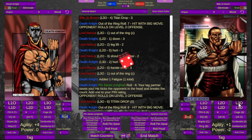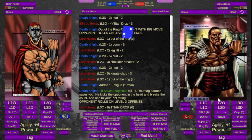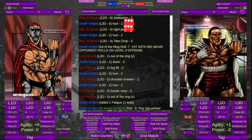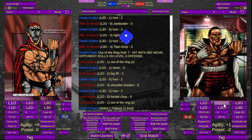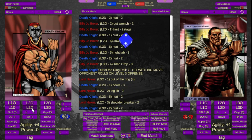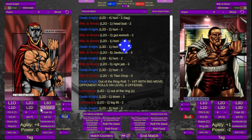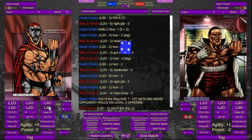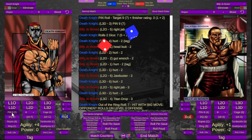Billy Joe Boxer continues and hits him with a Titan Drop — that hurts Death Knight. He's hit with a stiff right jab — still hurt. Billy Joe Boxer hits a headbutt. Death Knight cannot make the tag. Billy Joe Boxer continues, hits a right jab that knocks him down — he might be out. We roll pin and he does not get it. Your winners are Titan Power!